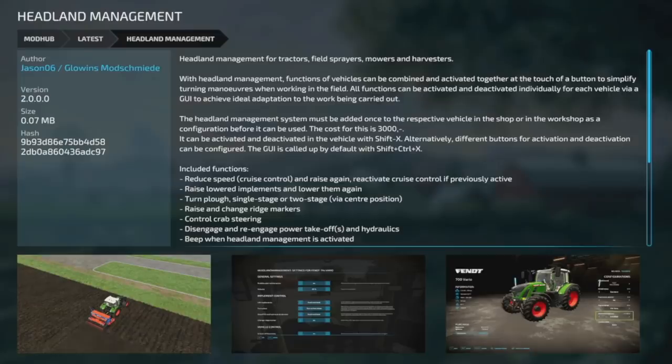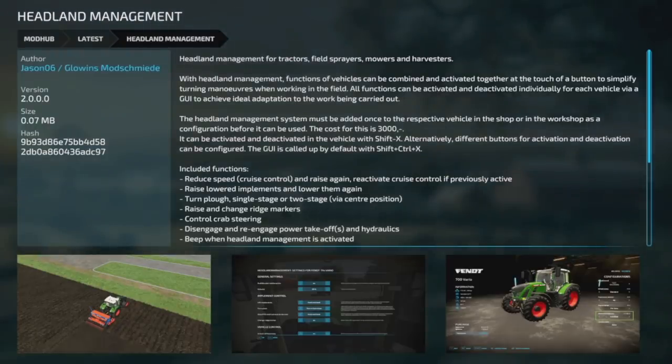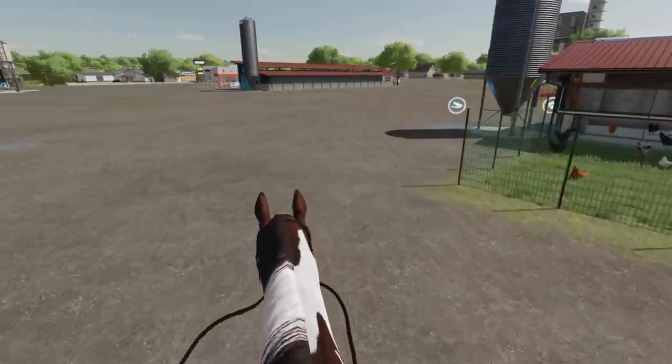Moving into new mods for PC and Mac — first is Headland Management. For tractors, field sprayers, mowers, and harvesters with headland management functions, vehicle functions can be combined and activated together at the touch of a button to simplify turning maneuvers. All functions can be activated and deactivated individually via the GUI. The system must be added in the shop or workshop as a configuration first — costs $3,000. Activated with Shift+X, and the GUI is called up with Shift+Control+X.